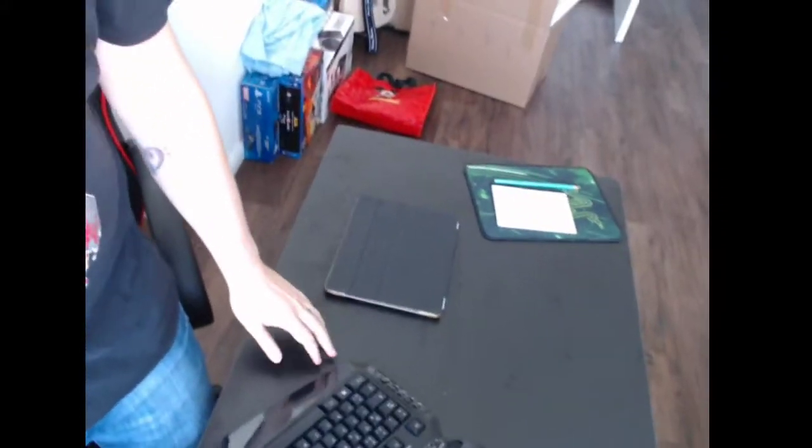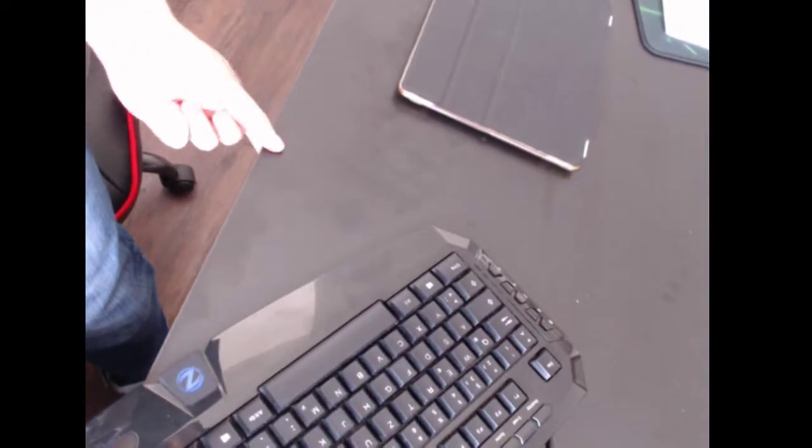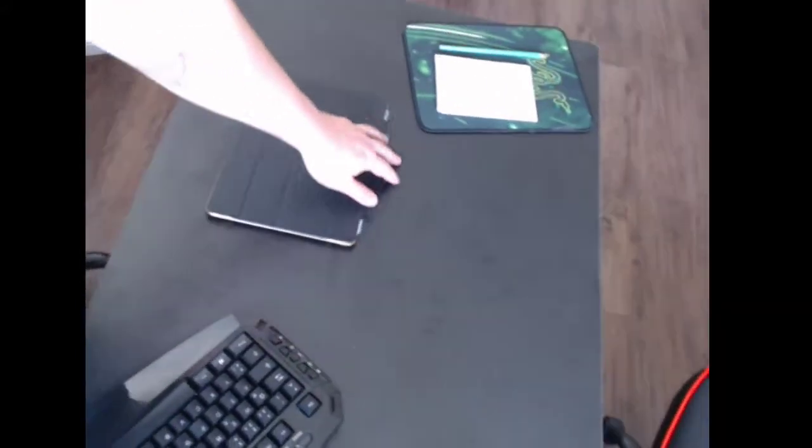It's not a hundred percent finished, but here it goes. As you can see, I finally have my desk — no more cardboard. It's nice and thick. You can see it over there. This empty space here is actually where my girlfriend is sitting, so this is her spot.